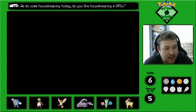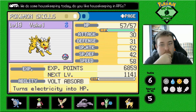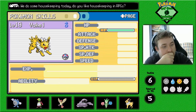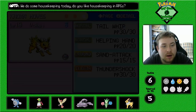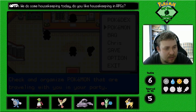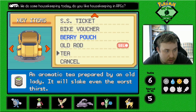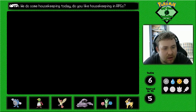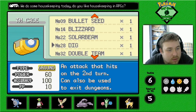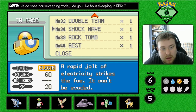Let's take a look at what he has first. He's bashful. Volt Absorb — that is awesome, actually, that's great. He has Thundershock — you should have Thunderbolt by now, man. Do we have anything we can give him? Can he learn Dragon Claw? No, he can't. I thought he could. Shockwave might be good — definitely better than Thundershock.